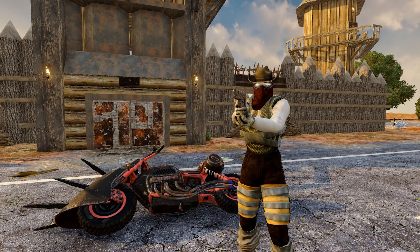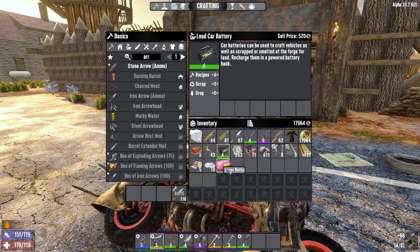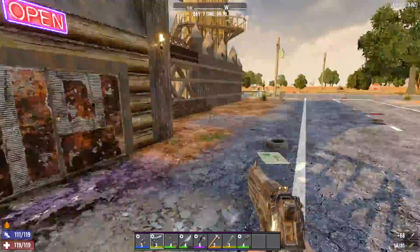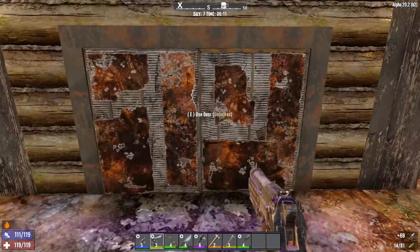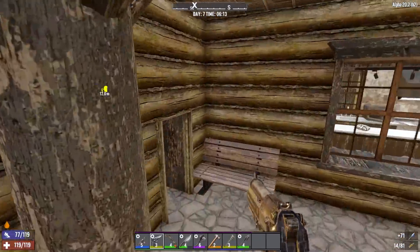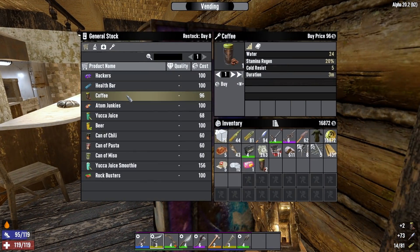Hopefully that doesn't make the episode too long. Really quickly before we get started, I brought some stuff over that I'm going to sell to Trader Hugh here because this trades reset on day 7 if I remember correctly. And I have 17,000 dukes as well, so we have room to buy a lot of stuff. I also need to buy some water because I forgot to bring any. I did put some water in my horde night box back at my base though, so not too bad.